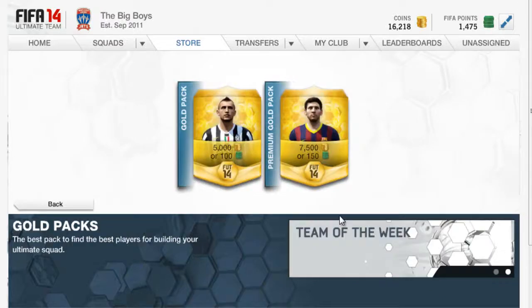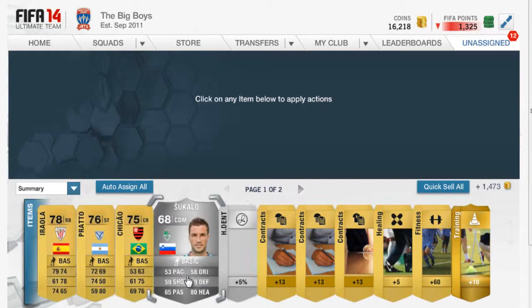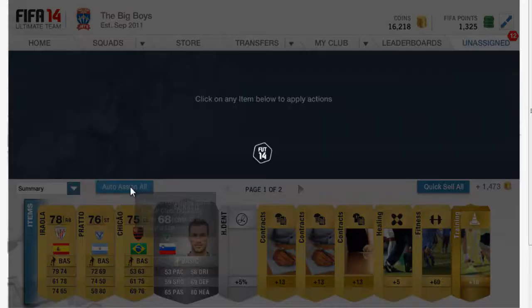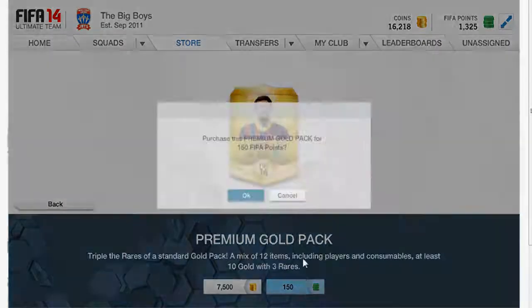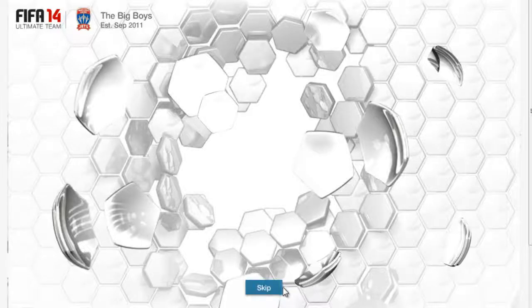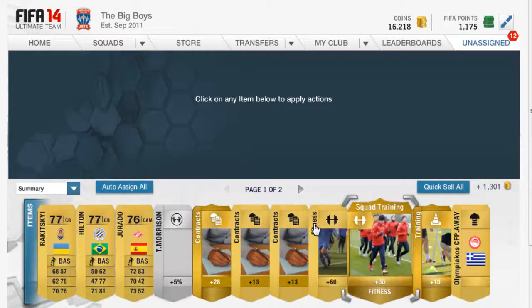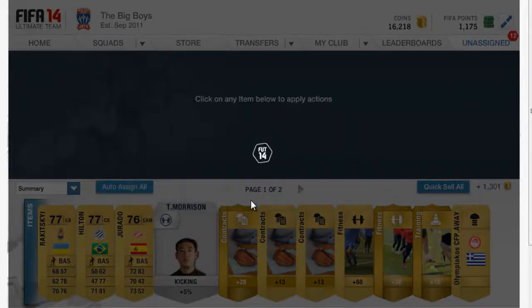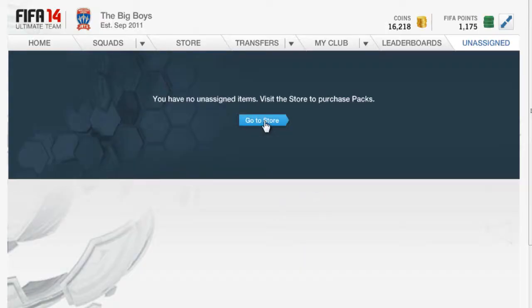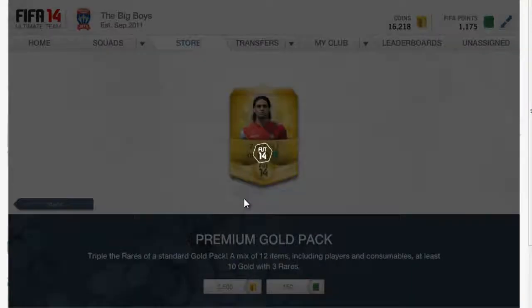On to the fifth pack and still no sign of a rare player. This is getting worse and worse. I keep gaining silver players and non-rare golds. This is shaping up to be one of the worst pack openings. Oh squad fitness — not too bad, I think that goes for like 1k at least, maybe more. It's kind of pathetic that the most expensive thing I'm getting in a pack is a consumable.